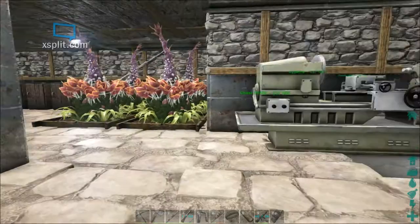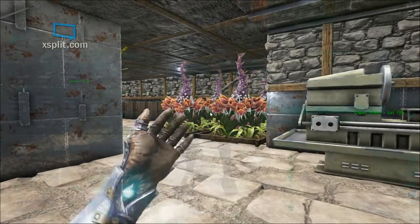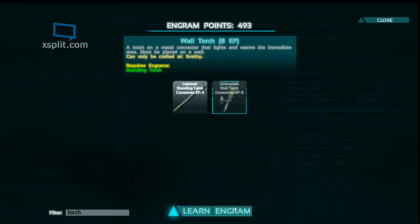Welcome back everyone, this is Sean Thomas on official PvP Hardcore Server 385. We are going to try out the wall torch. Open up our engrams — at the bottom left there's a filter. You can type it in to find engrams you haven't picked up yet pretty easily. Just type in 'torch' and it'll bring up the wall torch engram.